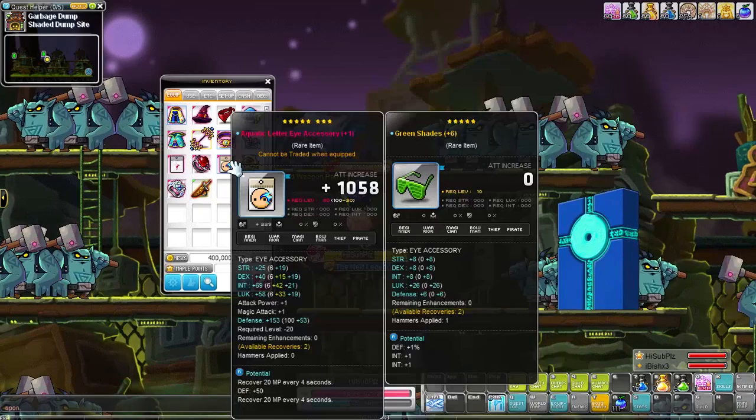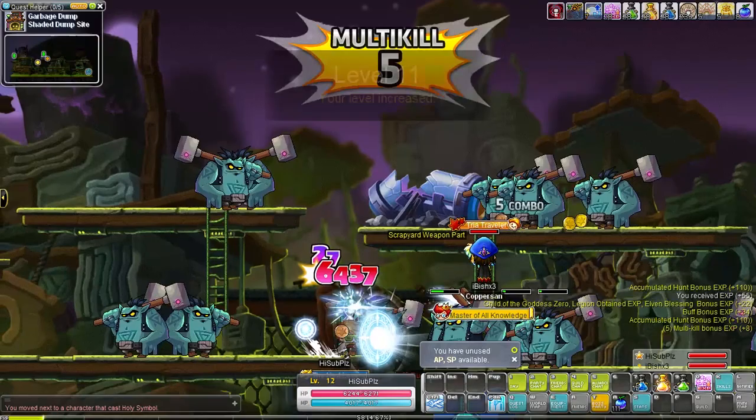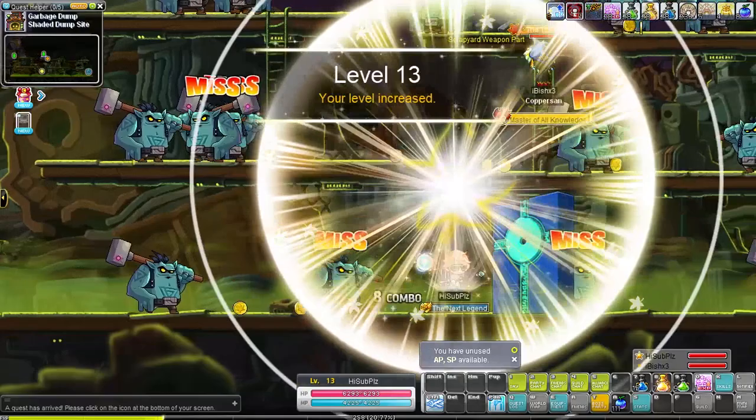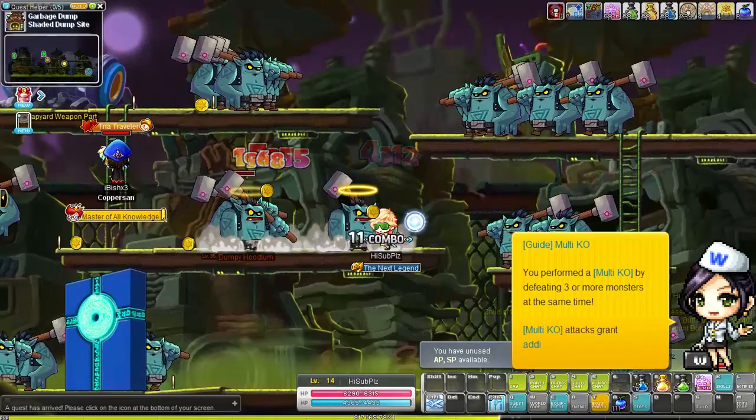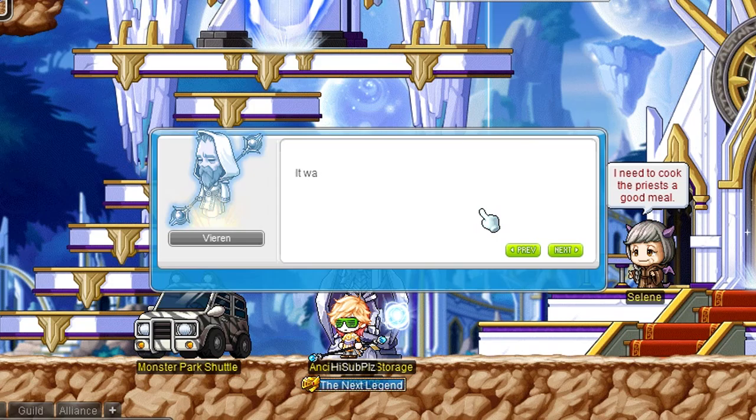If you are playing on a regular server and already have some legion and link skills built up, go to the Shaded Dump Site in Savage Terminal right away. Regular server monsters are just built different — level difference doesn't hit as hard as it does in Reboot, so we are going to abuse that to level up quicker. I prepared EXP boosts, monster proc potions, and a cash shop double EXP card. In this map it takes about 2 minutes to go from level 10 to level 30. We are leveling on Luminous and the job advancement is just a quick dialogue.